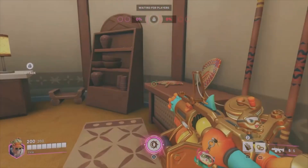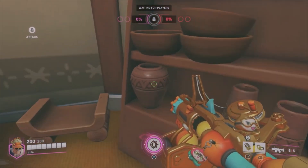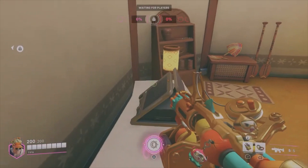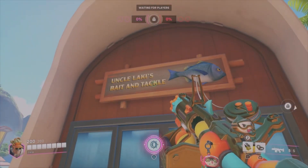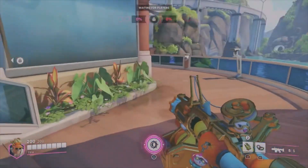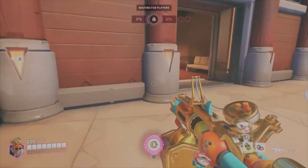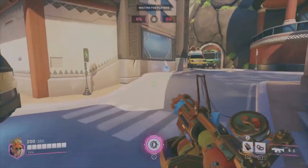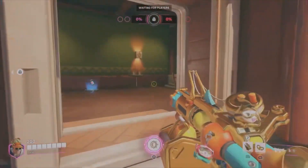Over here we have some oars, I think, and some vases. Spears and fishing rods — I mean, come on, you can't be in the islands without fishing rods. We have Uncle Luck's bait and tackle for fishing. And we have some native flowers here, more advertisements, and another information booth. I mean, if you're going to be on a resort like Samoa or on an island, you're going to need as much information as you can.